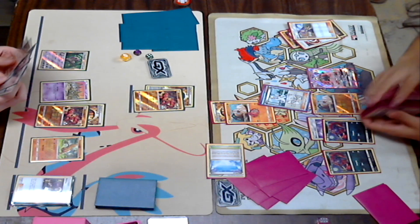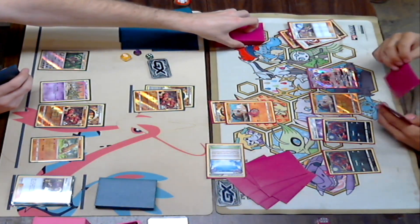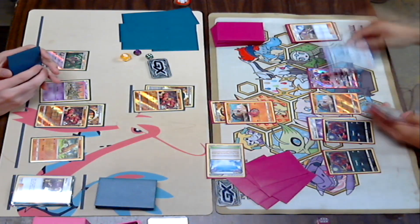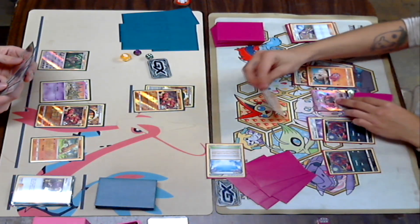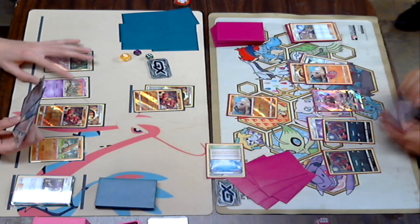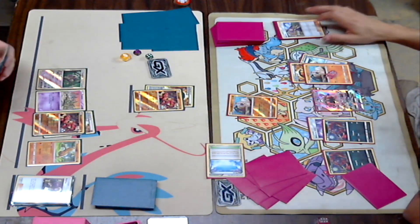He's going to his deck — looks like he put down Tapu Lele. What was that? I guess he is just going to go for Colress. I don't know what's going on here, I think I'm going to see a Colress — oh, just a pass. Did he Acerola? No, the damage counters are still on him. I'm kind of confused here.